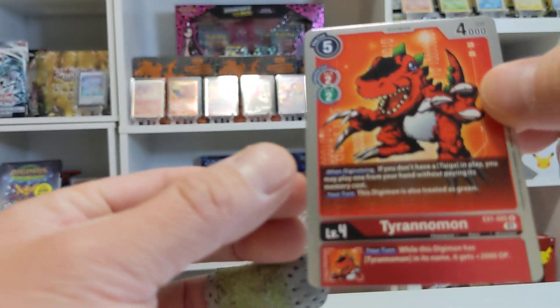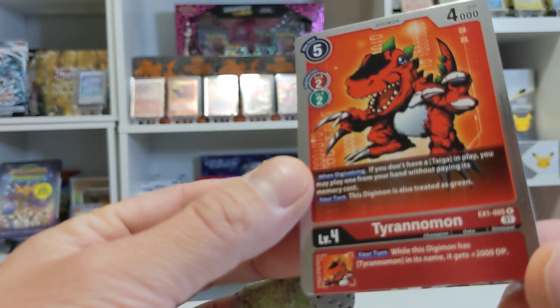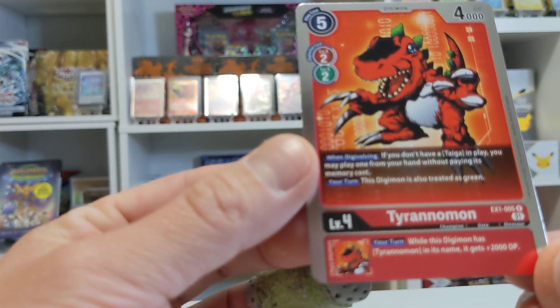And then we got the classic Tyrannomon. Very cool — if you have a Taiga in play, which is a Tamer, you may play one from your hand without paying its memory cost.